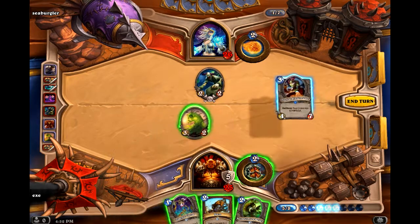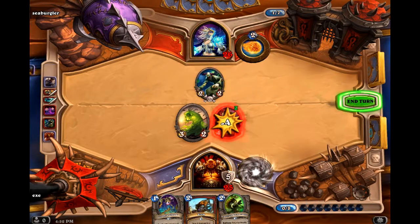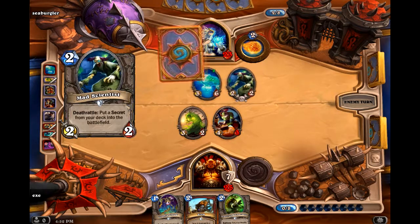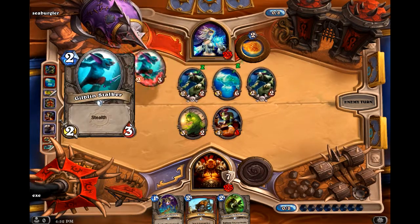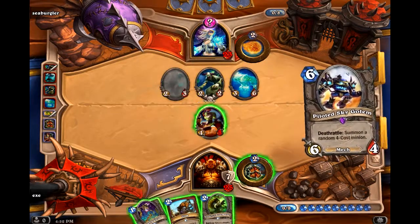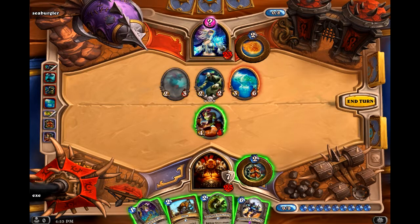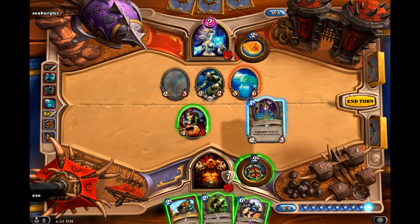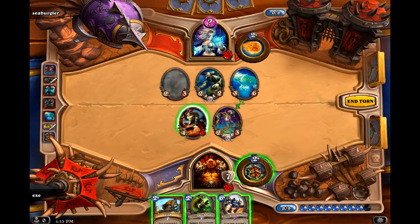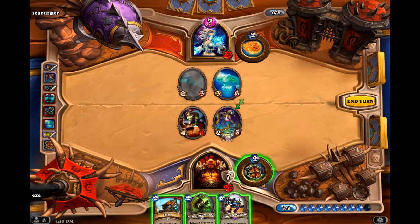Youthful Brewmaster. I think just the Injured Blademaster, armor up, is good enough. I'm concerned about him producing Flamestrike here. I'm trying to consider — I suppose I should drop Zombie Chow first just to see. I need to see if this is duplicate — mirror image rather. I'm going to trade here. We didn't have another secret, and he also didn't have a duplicate.